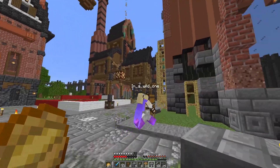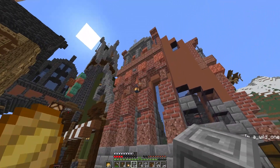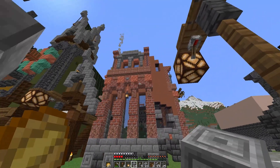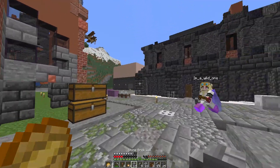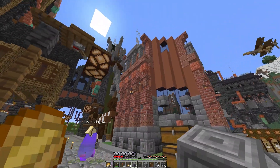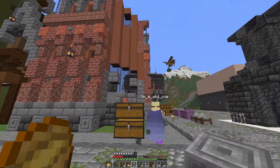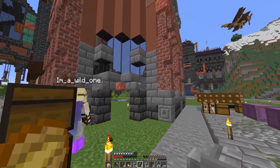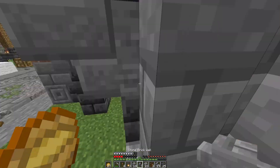We've also got to decorate the middle and the tower section. The side that Wildy and I just did quickly off-camera is similar to the other side but squished down a bit to fit the window frames. The arch on this one is really nice — it's coming together very well.